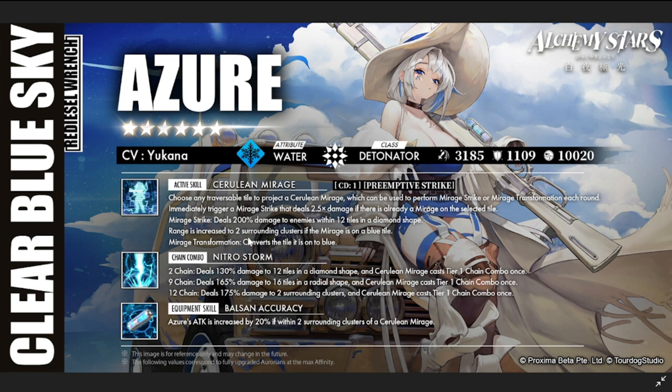Azure is ahead of Roy mainly due to bigger damage, blue tile conversion built in, and the ability to spam her skill every turn. Her chain combo casting additional Cerulean Mirages is particularly strong — triggering her chain combo can create extra mirages, giving her more detonation opportunities and making her great at clearing mobs.